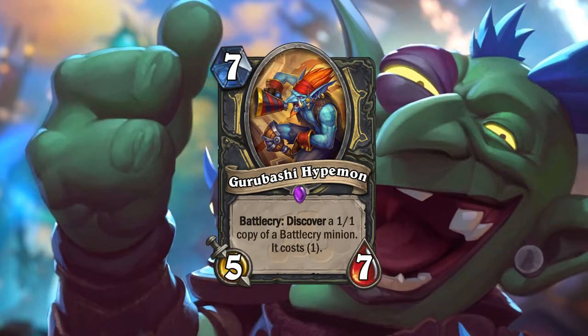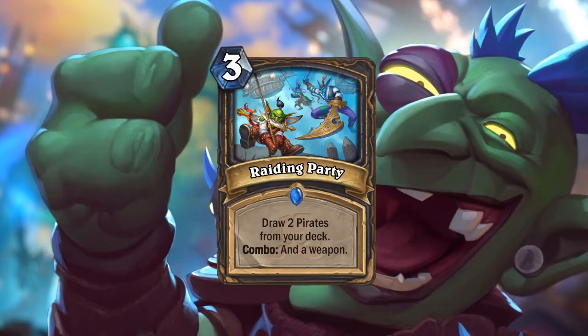Next one is the first minion — Gurubashi Hypemon, seven mana 5/7: discover a copy of a battlecry minion, it costs one. This effect is completely nuts. The card is costly and you're sort of prepaying for a cheaper battlecry minion, but there are so many good battlecries on expensive cards even in standard. You've got Giggling Inventor for one mana, one-mana Azalina so you can replenish your hand, one-mana Deathwing. The card is potentially playable but might be too slow for standard.